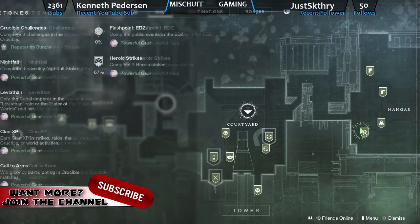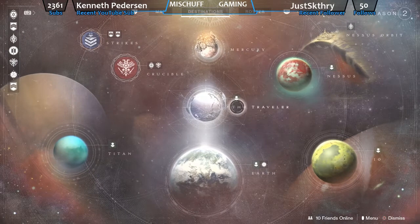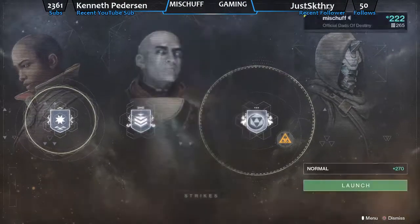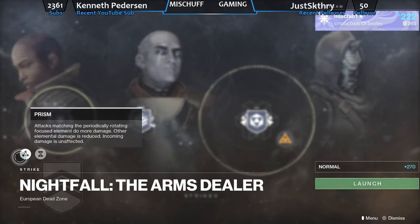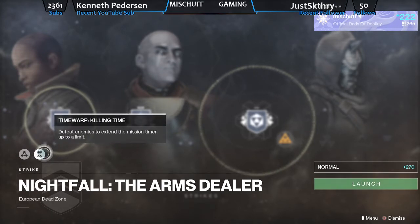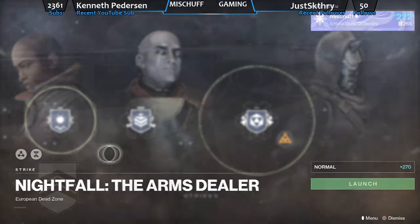So let's see, what's the Nightfall this week? You've got to go over to the Strikes page. Arms Dealer with Prism. So we're going to be rotating your Elemental Damage effects, and then we've got Killing Time — defeat enemies to extend your timer. That's how you're going to get through the Arms Dealer this week.